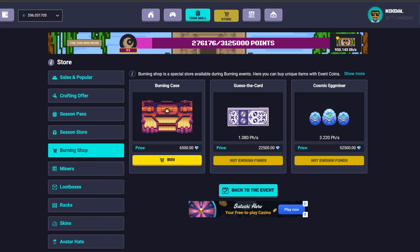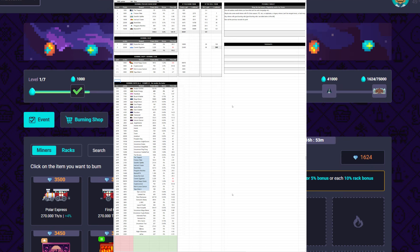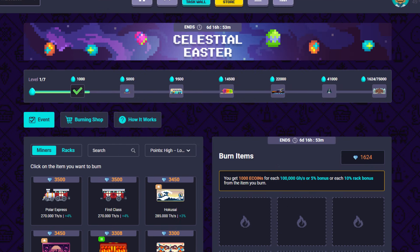We can spend ecoins at the burning shop. I prepared an Excel file with all the calculations and some ideas on how you can do this event with profit. We get 1000 points and 1000 ecoins for every 100th or 5% bonus power.